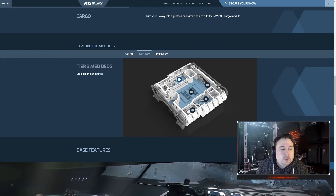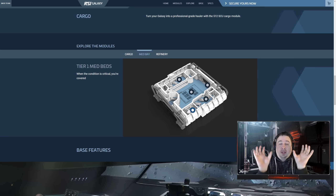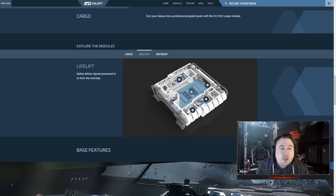Onto the medbay — we've got minor injuries handled by three tier 3 med beds. Two tier 2s to treat more serious injuries. And one tier 1. So this is able to do everything. That separates it out from the Apollo, where it can only have two because it has the module support port and starboard that can be switched out. This is the standard setup. Again, a ramp, a life lift — I like the way they've called that — and hangar access as well.